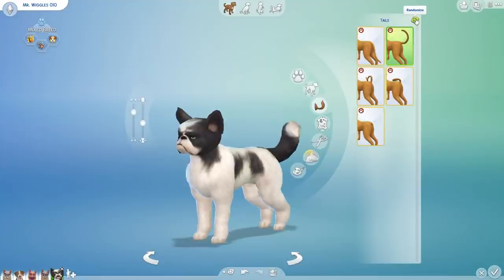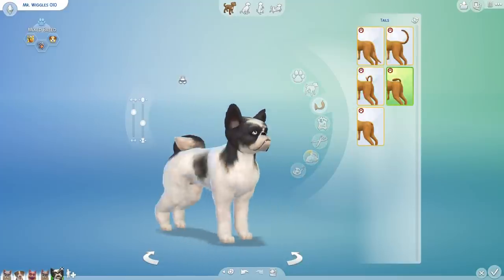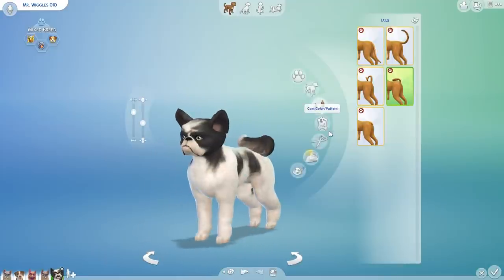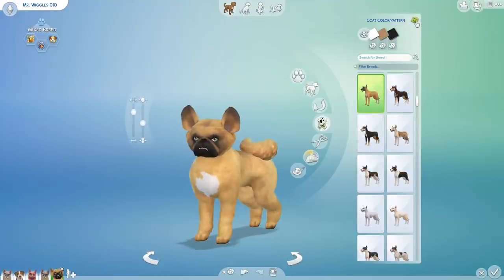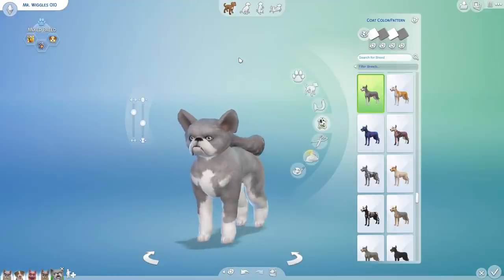Let's see what the tail is going to be on Mr. Wiggles — seventh tail. He really wants that twirly tail; it kept coming up several times, and on seven: oh, he has a little twirly tail, it's going to sit on his back! Mr. Wiggles, look at you go. Let's look at his final pattern form with the fifth pattern — he's beginning to grow on me, guys. I didn't expect that, but I really am beginning to love Mr. Wiggles.